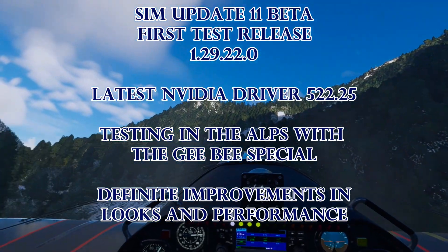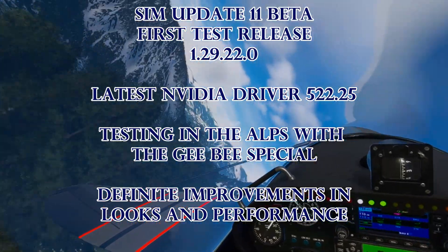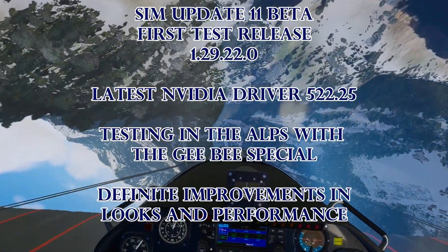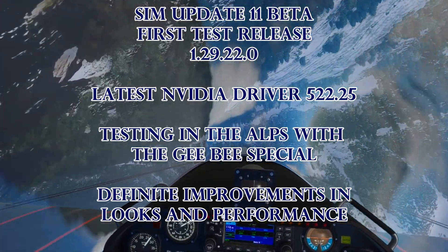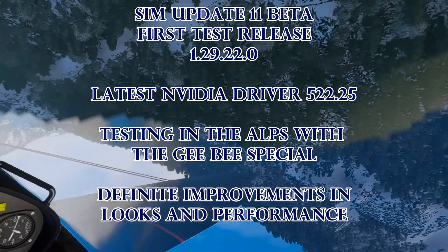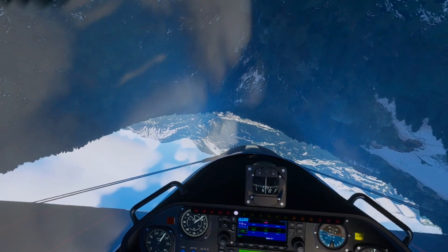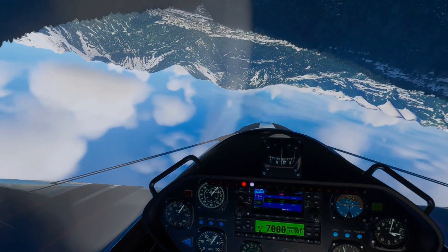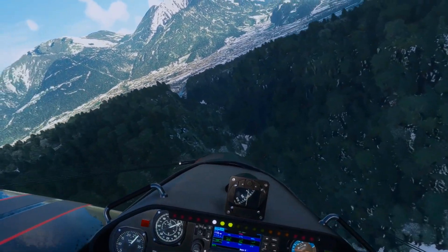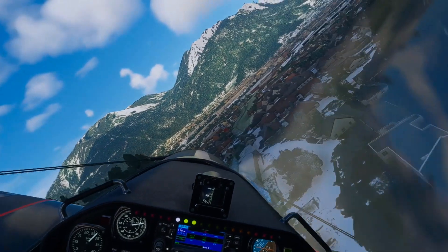I noticed improvement in both the look and the performance. The clarity on my cockpit is really nice — I'm able to read even the digital radios and I'm not getting any of the stuttering I was getting. My frame rates — I don't have the frame rate display on because it really interferes with the recording — but I'm well over 40, and for the Quest 2 and Steam VR with Virtual Desktop that's pretty good. I just chose auto and medium settings, so things like bloom and ambient occlusion and terrain shadows, which I normally turn off, are actually all on.